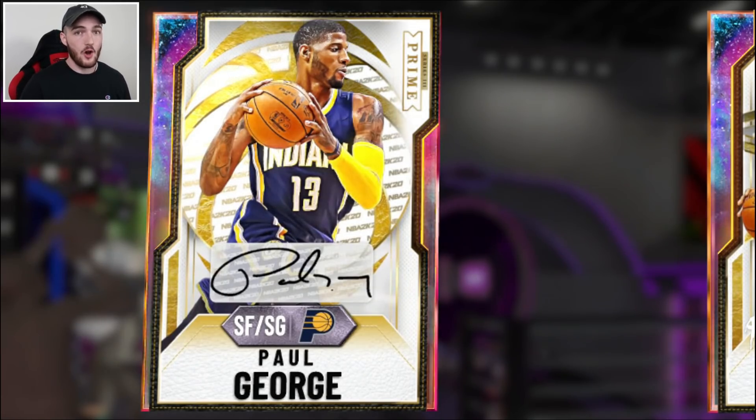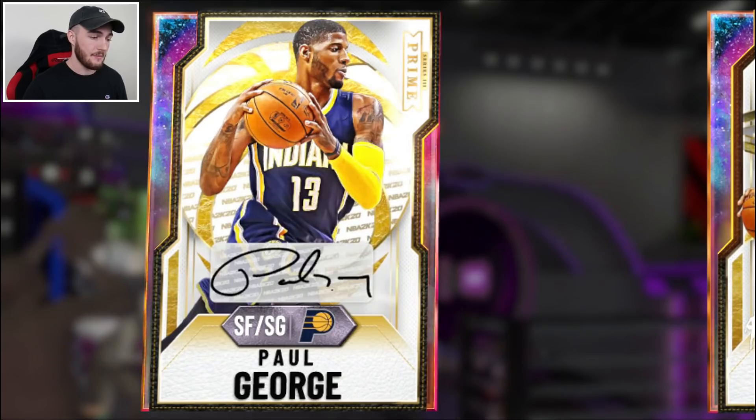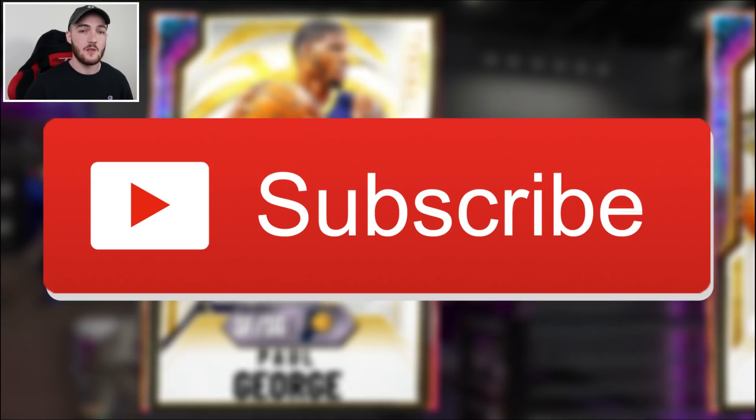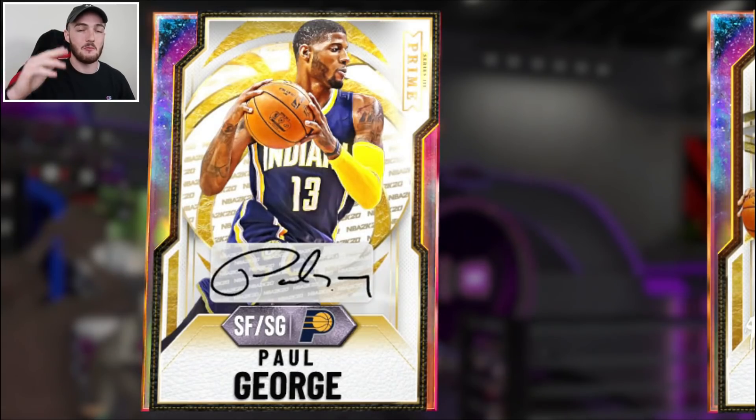We finally pulled an Opal. It took 450K VC and 200K MT, which is way too much. I'm not going to make 200K MT on Victor Oladipo, but it is what it is, guys. We tried it. I hope you all did enjoy this video. Go ahead and drop a like right now, subscribe to the channel if you were new, and I'll catch you all in the next upload. It's been Witnessed.